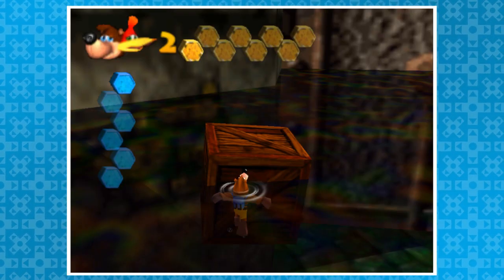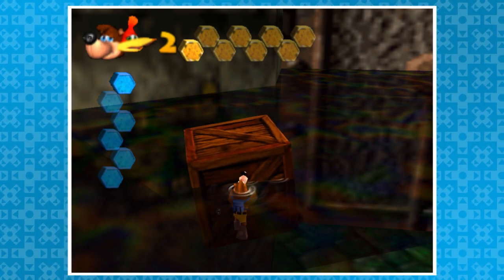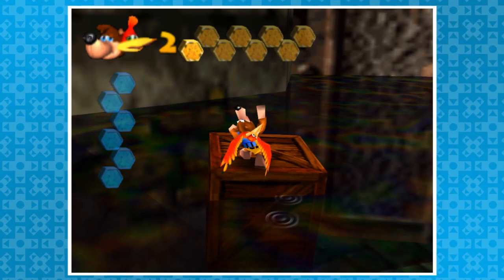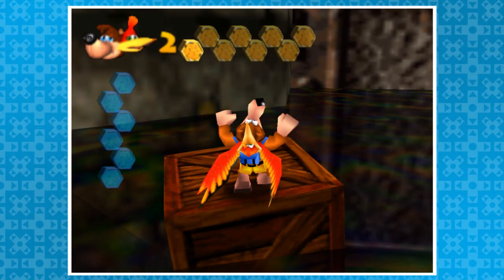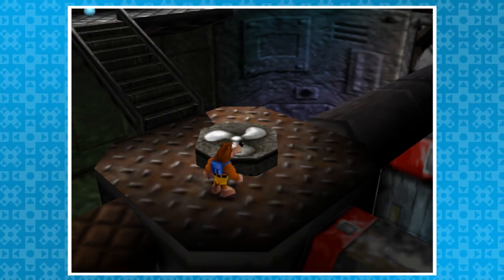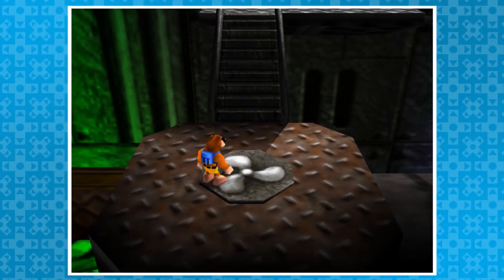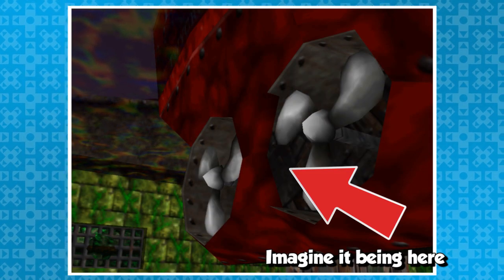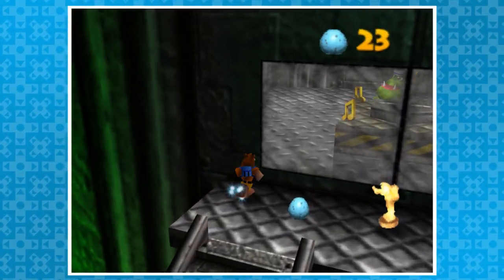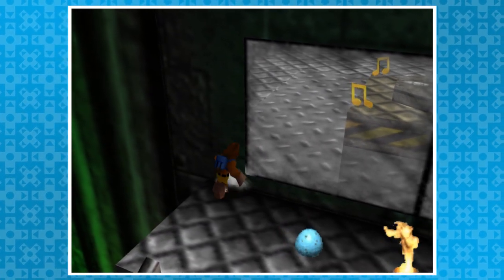Have you ever wanted to drown outside of water? Probably not, but let me show you how in Rusty Bucket Bay. If you wait in the water until Banjo's air slowly depletes, and time it properly, you can jump out of the water as Banjo dies for a wonderful scene. There's also a particular Jiggy behind the ship's spinning propellers, which can only be stopped by hitting two separate switches. The engine room is one big bottomless pit with spinning platforms. To save time, you can slide through the wall at a seam by running into it and crouching — with enough luck or persistence, you'll end up on the other side.